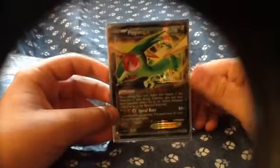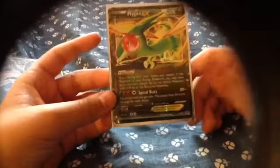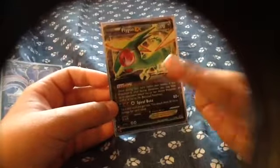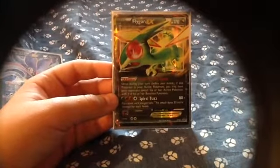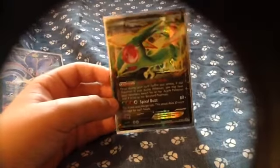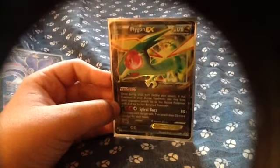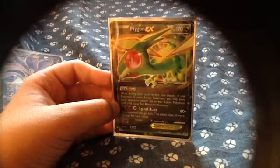Flygon has Spiral Buzz, which does 80 damage. It says flip a coin until you get a tail — this attack does 30 more damage for each head. You need a Grass-type energy, two Fanny-type energies, and a Colorless-type energy. Its weakness is Fairy-type, and it is a Dragon-type. It has 170 HP, and it has an ability called Voice of the Sands. Once during your turn, before you attack, if this Pokemon is your active Pokemon, you may have your opponent switch his or her active Pokemon with one of his or her benched Pokemon. Flygon.